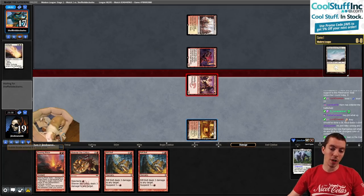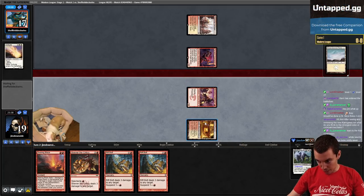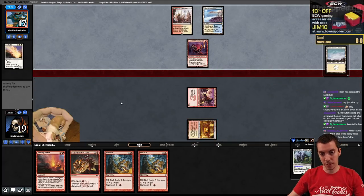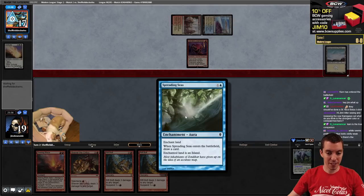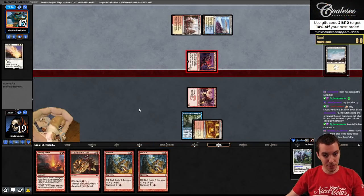Yeah, we're going to rock this game. One-landers are very often a trap in Burn. Seachrome Coast - okay, this is the version playing Teferi probably also. Spreading Seas - unfortunately, Spreading Seas is basically a Cantrip Stone Rain against Burn. So I think we're going to game two here.